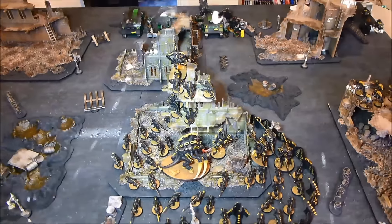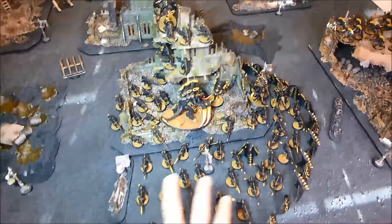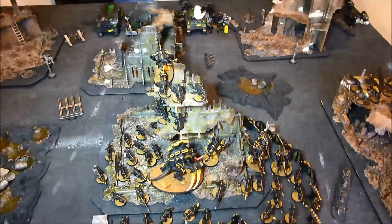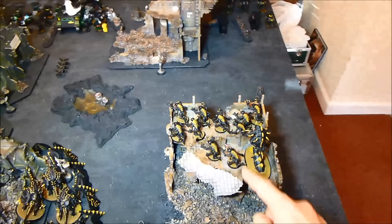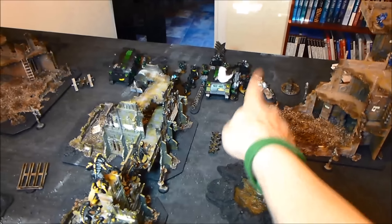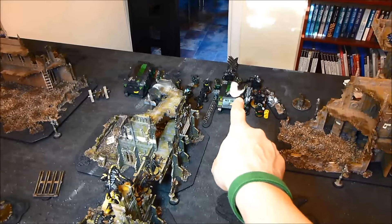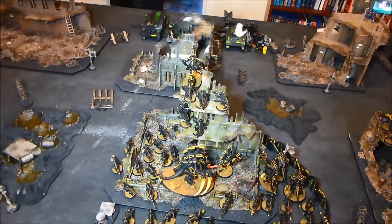Tyranid turn one. The Tervigon spawned 13 Gants but was constipated so can't spawn anymore. The Gants and Hive Guard moved up. Everything that moved had to take rough terrain checks and I got six-inch movement on everything, which is pretty cool. I used the Horror on the Devastator squad but they passed their leadership. However, the Broodlord used the Horror on the Centurion squad and managed to pin them. The Hive Guard shot the Rhino and wrecked it — the guys got out, not pinned, but that was First Blood.